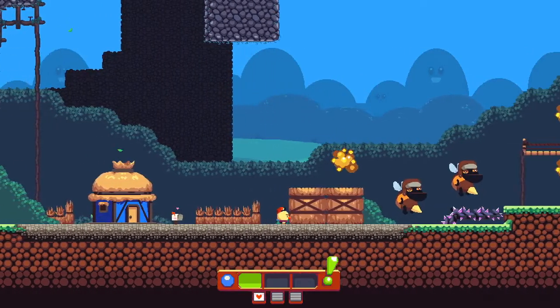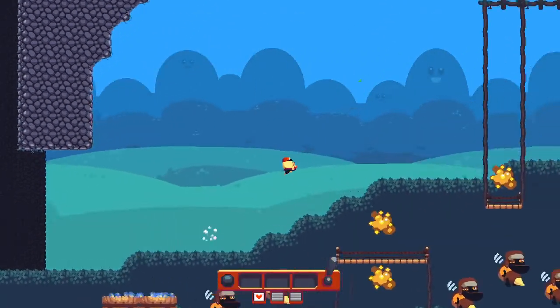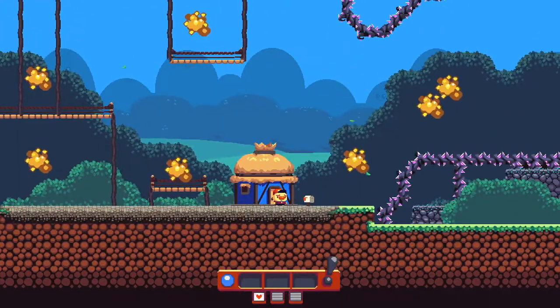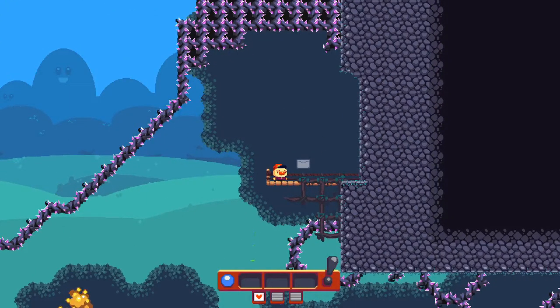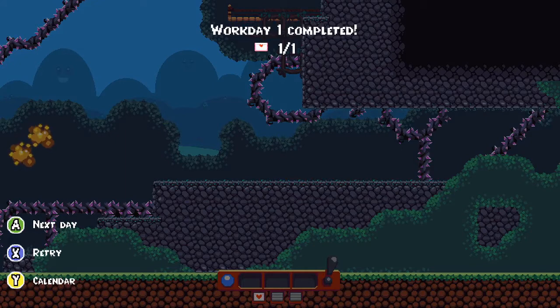That is a mailbox — that is a checkpoint. So if I were to die by running into a bee, I will restart at the checkpoint. We're just looking to beat it. As you can see up there, that is a letter. At the bottom of the screen underneath the meter, you've got one letter and two blanks — that means there is only one letter to get in this level. Other levels will have two or maybe three letters. It tells you right there how many letters there are, and you can usually get them in order to know if you missed one.